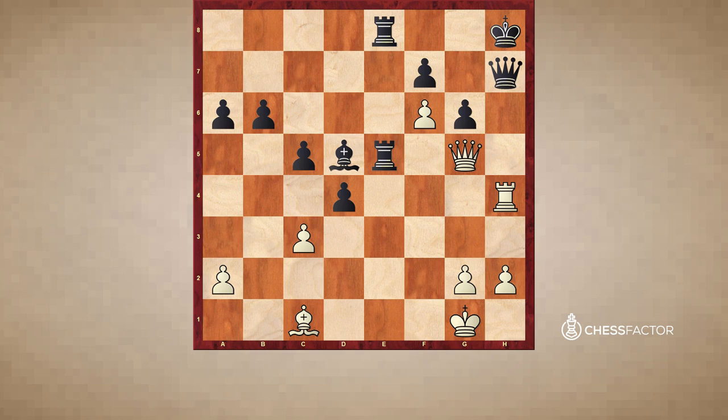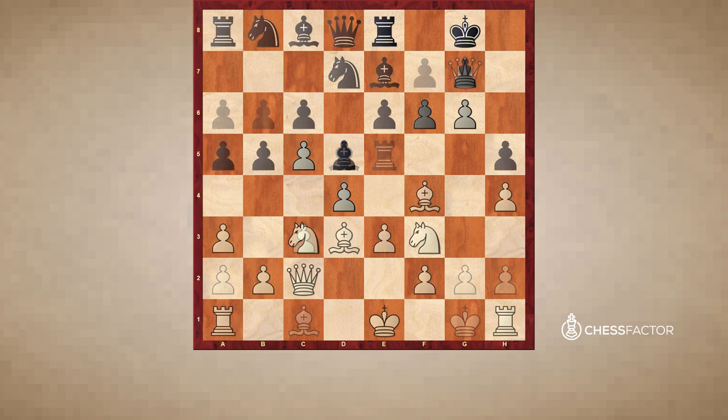Rook takes e5 was played and white finally crashes through on h7. After king takes, white plays queen h6 check and queen g7 mate. King g8 was actually played in the game and white was able to mate with rook h8 check, takes, and the same mate on g7 occurred. This first example really illustrates the biggest achievement of getting the pawn to the sixth rank in front of your opponent's castled position: it sets up all kinds of different mating ideas and mating threats. With that, let's move on to our next example.